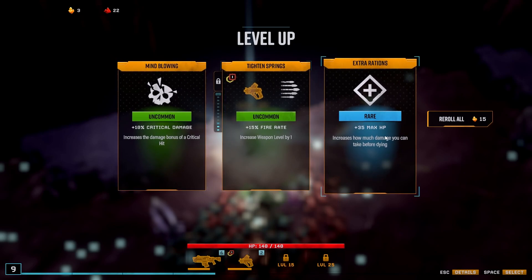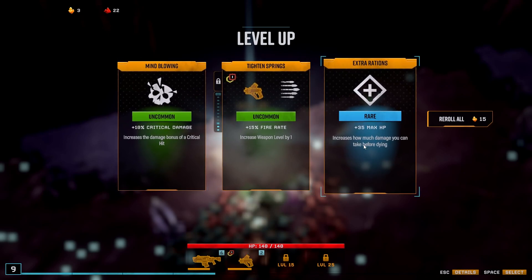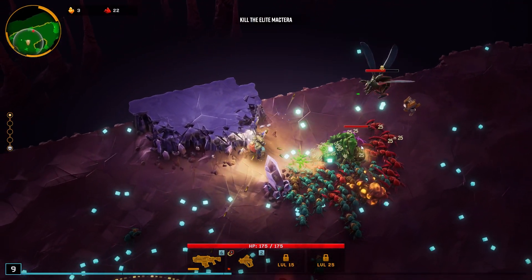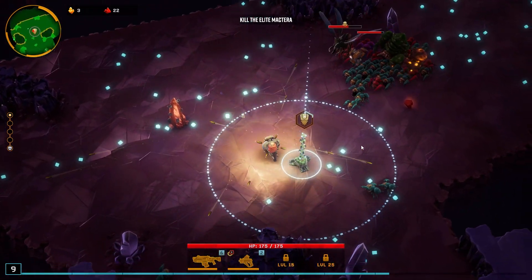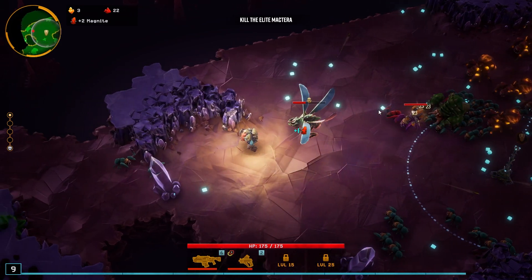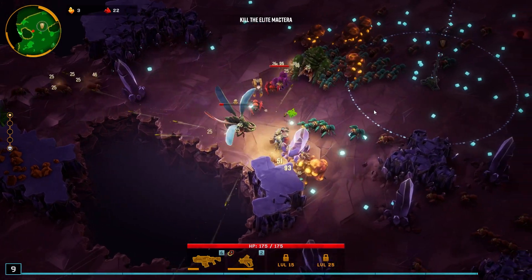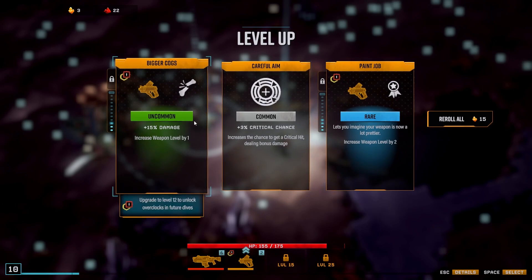Critical damage or max HP? I kind of feel like we go max HP — yeah, we'll go max HP, that's fine. Now our resupply should be coming in. Let's go ahead and mine this while we can. There's another level up.